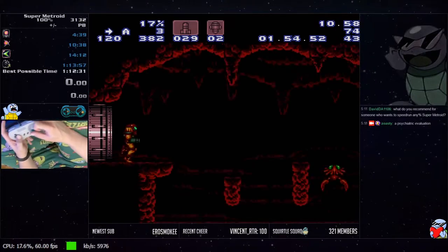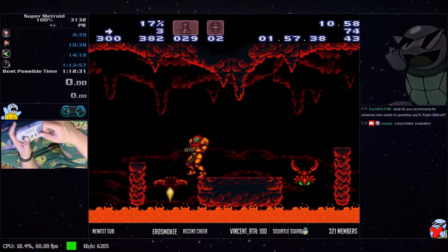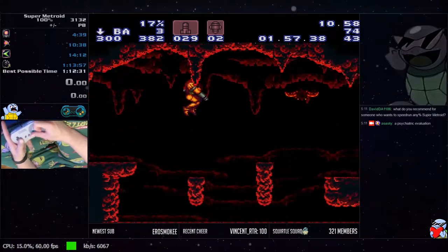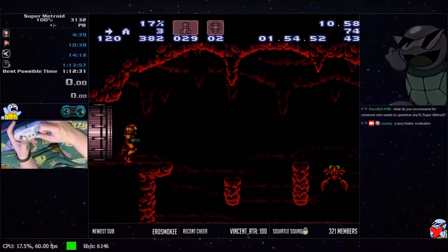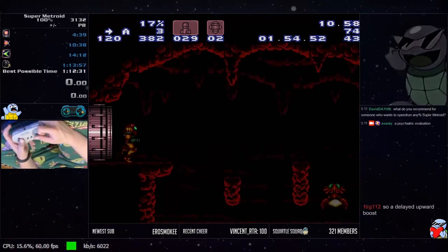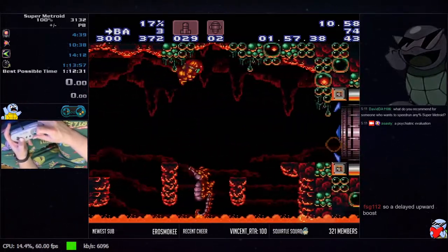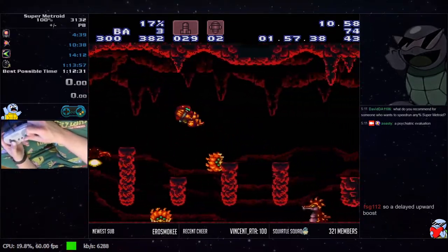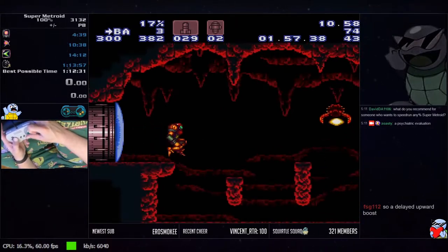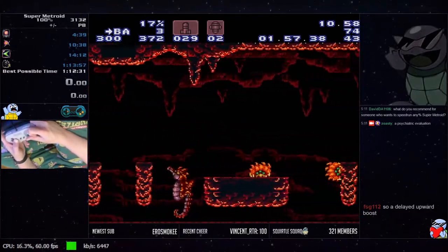The ball bounce at the start does always work — sometimes you'll bonk this guy but it's still going to work, you just have to compensate and un-morph appropriately on the left side of the platform. If you bonk and fall, just roll — it's not worth trying to fix it at that point. After the boost you can farm this guy or run through him since you'll have iframes. Do a jump off the right side of this platform.